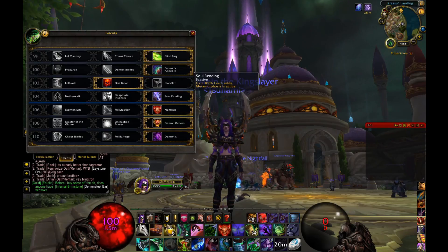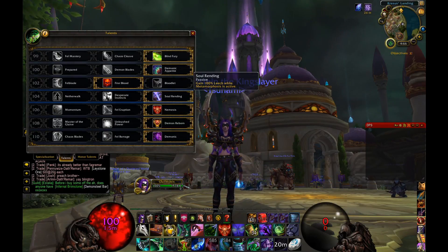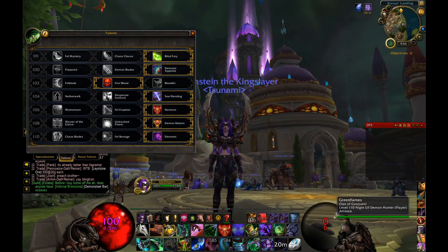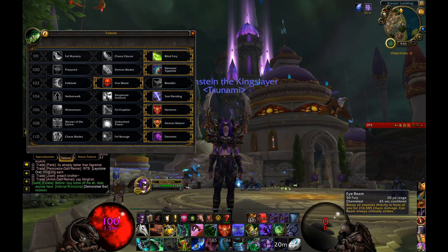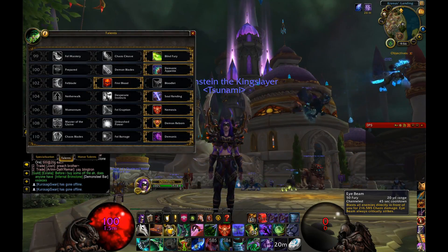The bread and butter of the spec: Soul Rending grants 100% leech while Metamorphosis is active. This makes your Eye Beam both offensive and defensive — as soon as you pop it, you can heal yourself right back up. Combined with a later talent that gives you Metamorphosis form for a bit after Eye Beam, it's incredibly powerful.